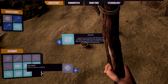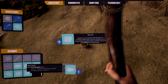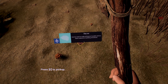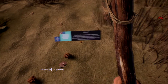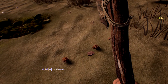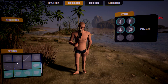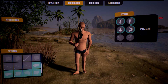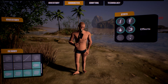The nearby section shows what's laying on the ground close to me. Some items can't be stacked — interesting. In the inventory there are tabs for character, inventory, nearby, and stats. I'm slowly getting hungry and thirsty, and it looks like eventually I'll need to go to the toilet as well.